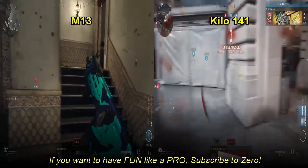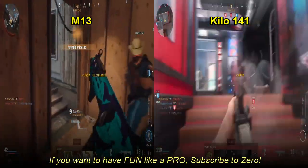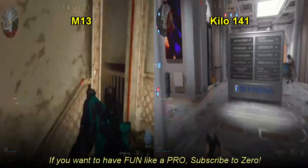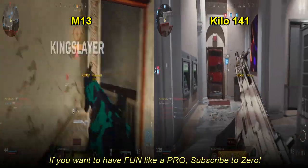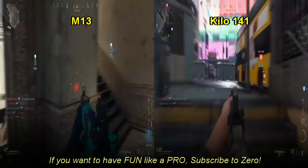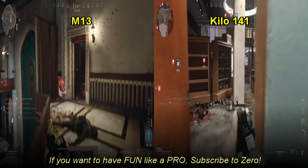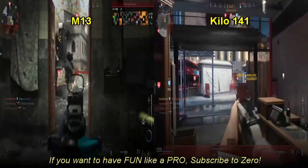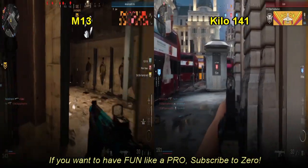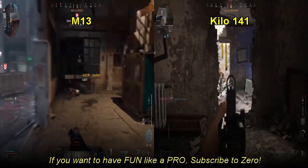Let's talk about the time to kill of these two guns, and do take this with a grain of salt — these numbers were calculated a few months ago. In Warzone, with three armor plates, the Kilo 141 has a time to kill of 616 milliseconds, and the M13 has a time to kill of 650 milliseconds. That is shooting to the chest with three armor plates — no headshots involved.